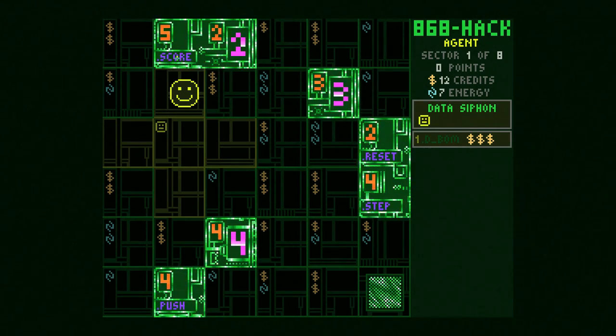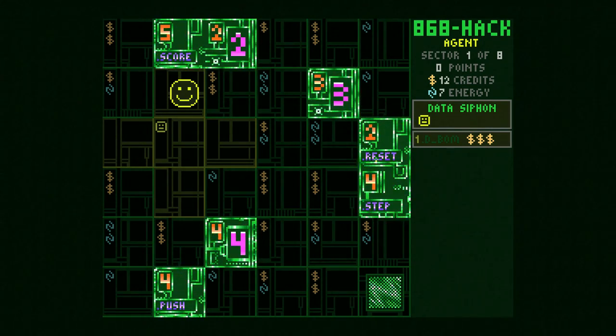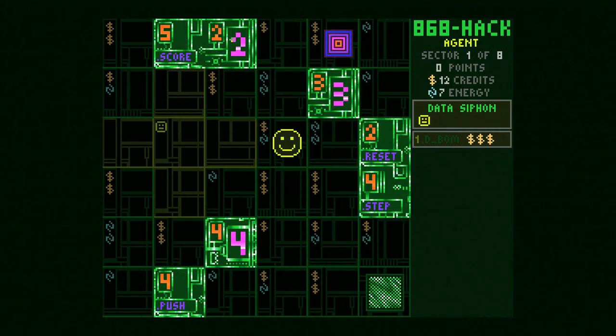The other symbol on a green tile, besides the spawn number, indicates a secondary reward. For example, the score function costs energy but gives you points based on sectors remaining — so if we used it now, with seven sectors left, we'd get seven points each time. If there's just a plain number on a tile with no text, that's straight-up score points.